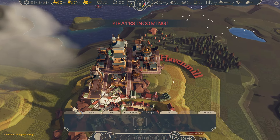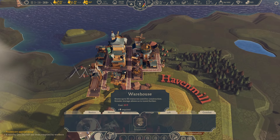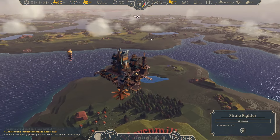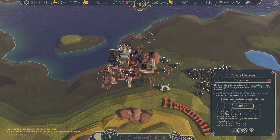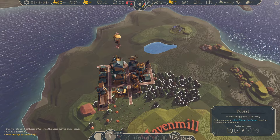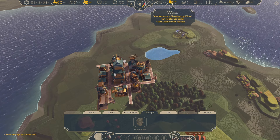I need that storage. Pirates incoming — let them come to taste our new weapons. Where are they coming from? I see them — let's shoot those bastards down. Nice! That's how you deal with the bloody pirates. Repair the town center. And let's build a new storage. Oh, I have a full storage — I can't put in more wood.